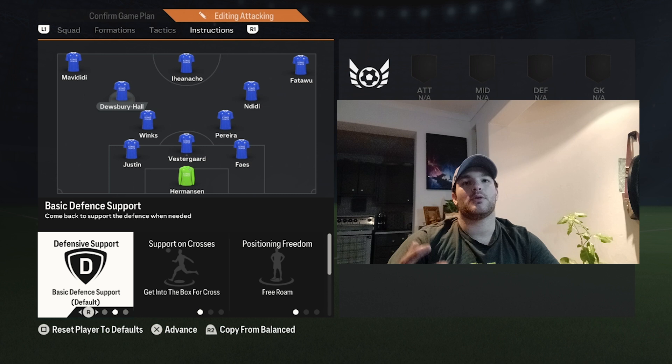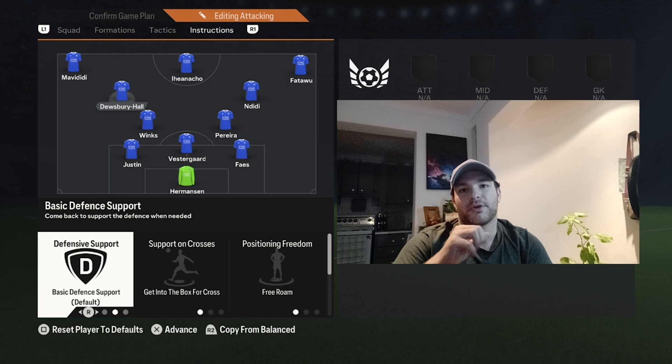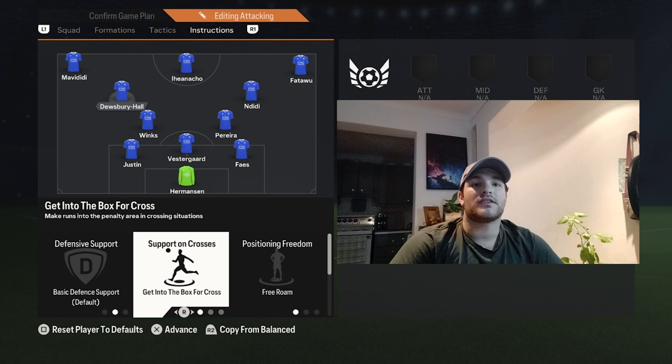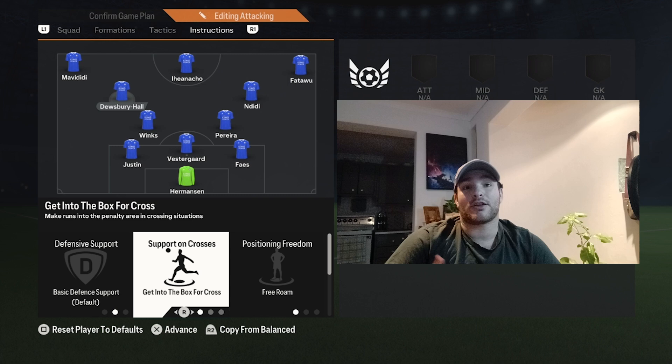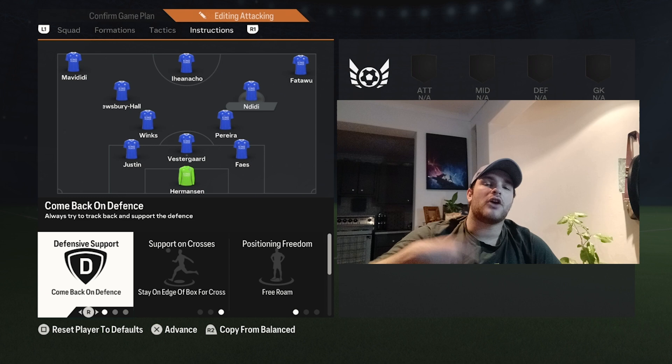Dewsbury-Hall in the number 10 role has basic defensive support — not always staying forward, he can drop deeper and link with the base of midfield. Getting into the box is essential, looking to get on the end of crosses or cutbacks or supply others. Free roam and aggressive interceptions still apply.